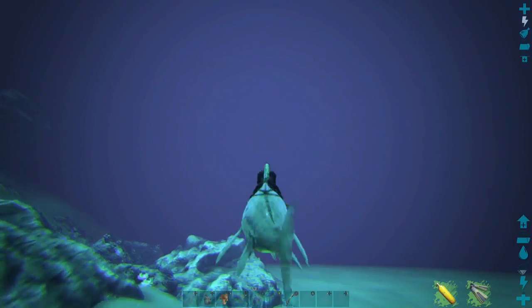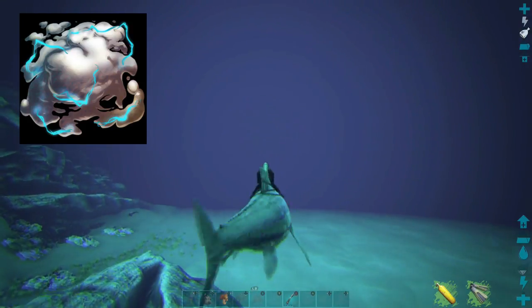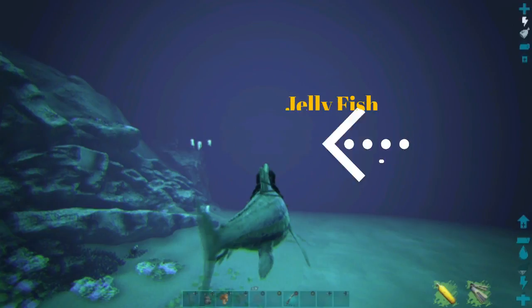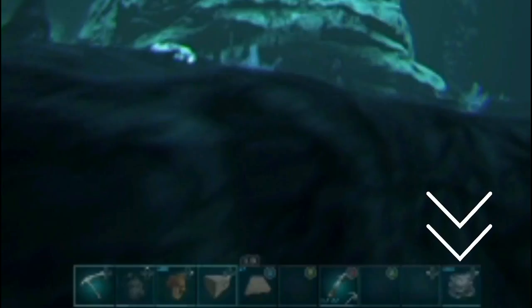The first thing you need to do is get yourself some biotoxin, which you can get from the jellyfish. They are extremely easy to kill so you can get a lot of it in a real short time. Place the toxin on the last slot of your quick bar and we are ready to get some taming done.